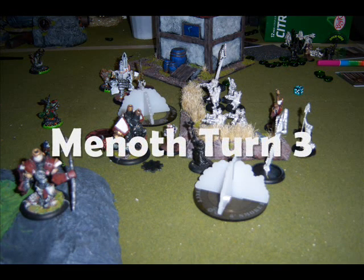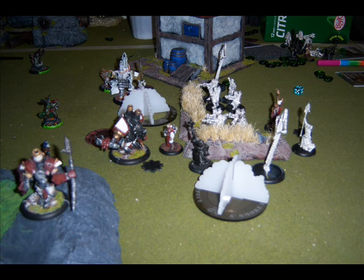Menoth turn three — Severius upkeeps both of his spells, and the Choir starts off by using Battle Hymn on the Crusader. The Revenger runs up onto the Mosh Pit Hill, which will prove very important later in the turn. The Mechanic stands up and repairs the Crusader for four damage. The Hierophant takes an advance and uses Harmonious Exaltation on Severius. Severius pulls focus from the rack, uses Death Sentence by arc-nodding from the Revenger to the Deathjack, then uses Immolation via arc node on the Deathjack for no damage. The Sunburst crew tries to hit the Deathjack and only does one damage. The Crusader takes a full advance towards the Deathjack and, between the three focus he had on him, just completely wrecks the Deathjack.